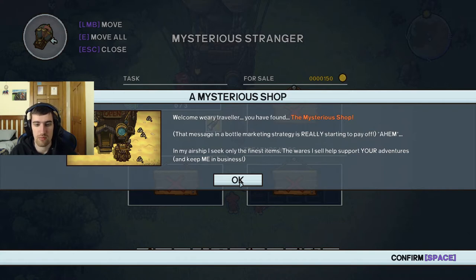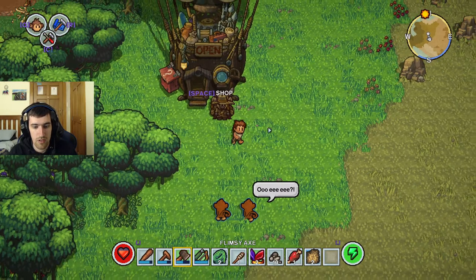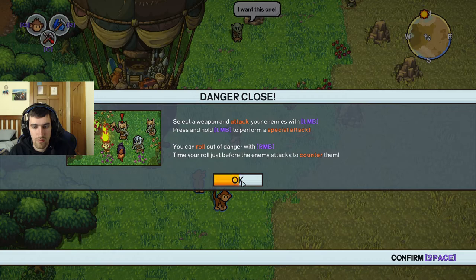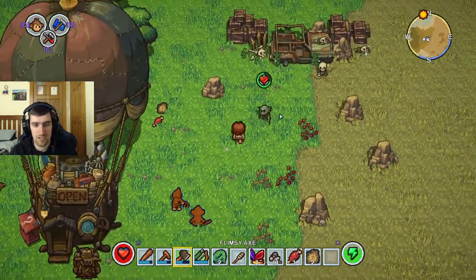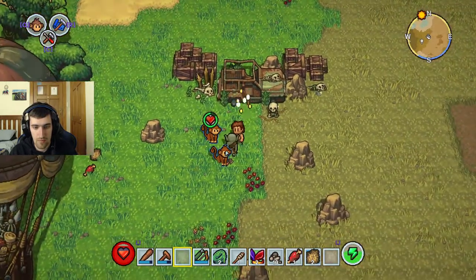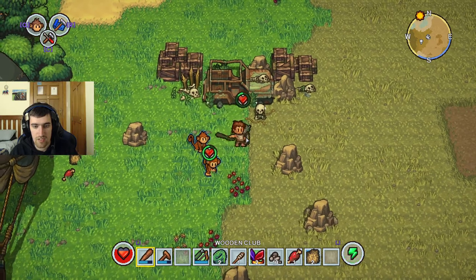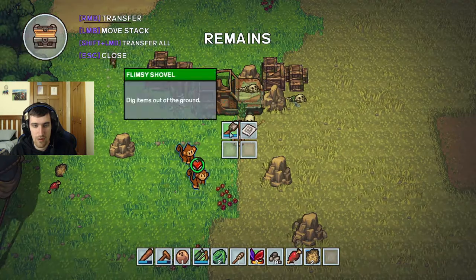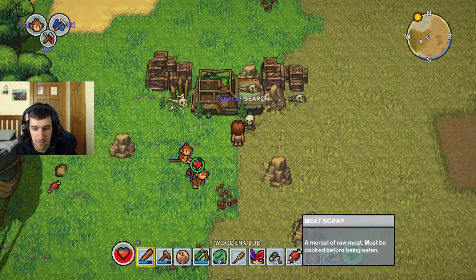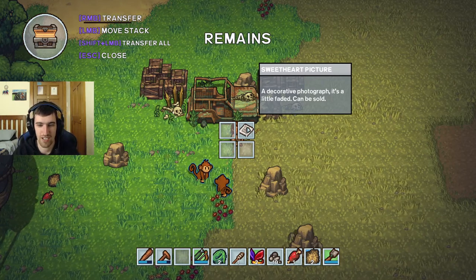The wares they sell help support your adventures and keep them in business. Rope. Spyglass. I have some rope - I have two. I need to make one more. I finally need some more grass somewhere. I can just dig that up, that works too. My inventory is full. Give you this for now. Take that. Make rope. Swap item. Hey, come on - I come in peace. Don't attack my monkeys. Why aren't you taking any damage? Oh right, I can move around a lot.